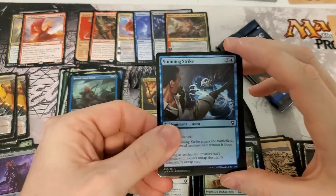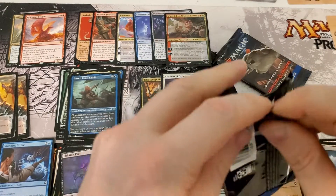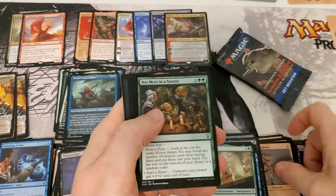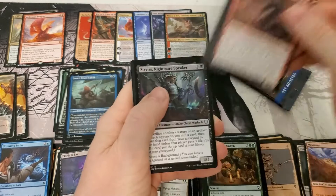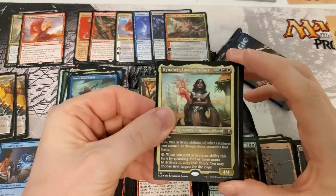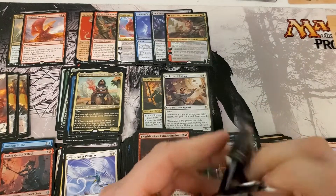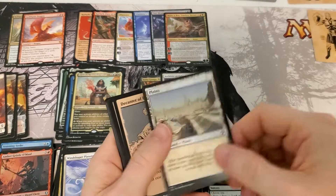Etched nothing, Elders pack again, Stunning Strike. Two packs left and still not really impressed with this box. We need one of those dragons to make this worthwhile. Another etched rare, trash foil, bad foil — last pack, still no dragon. Could draft boxes be the way to go to get dragons? Oh — a second signed card, that's interesting.